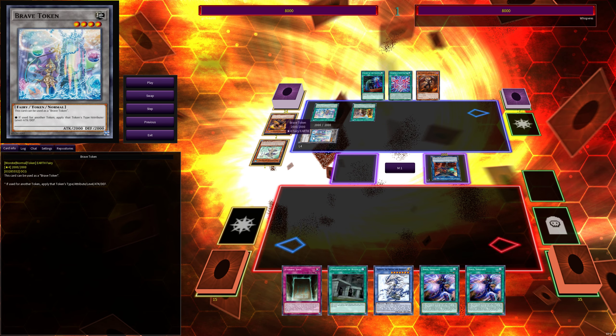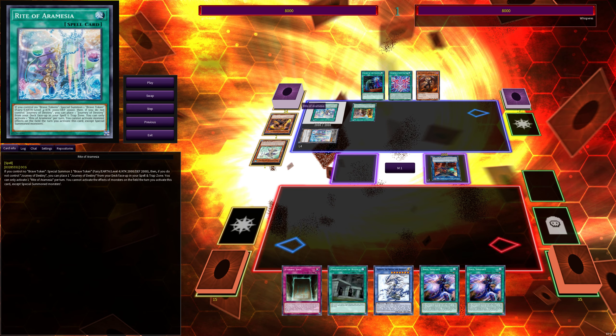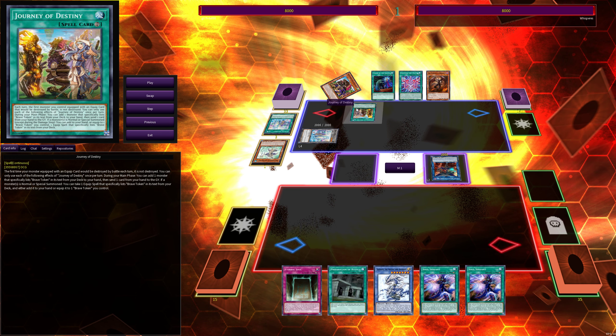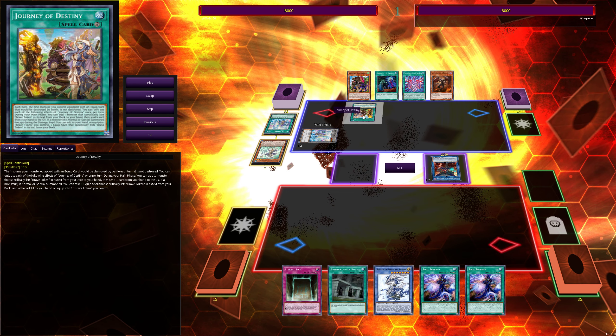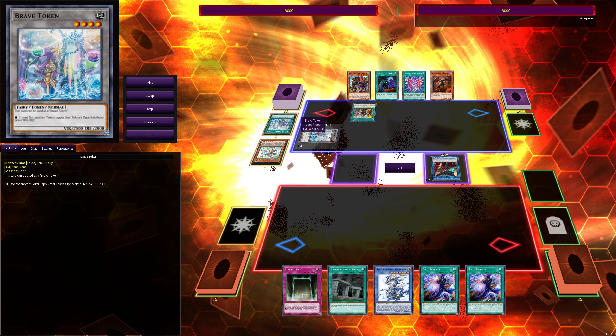He plays Journey of Destiny. If you don't know what the Brave token is, it's a 2000 attack, 2000 defense token. It's pretty good because it's defended by a bunch of support stuff. For example, this card protects it from destruction when equipped. This Griffon Rider says if you control no monsters or control a Brave token, you can special summon it, and when the opponent activates a card effect while you have a Brave token, you can shuffle it back and negate the activation — so it's basically a negate. The token is strong because it has a negate, some equip spells that protect it from destruction. It's just really good.